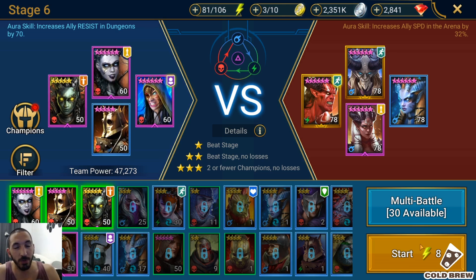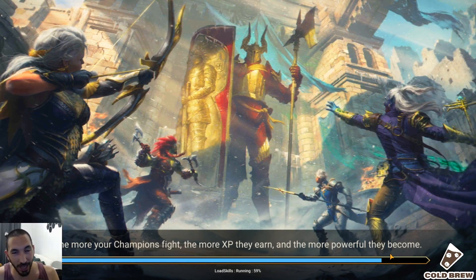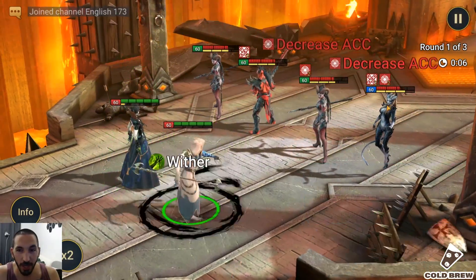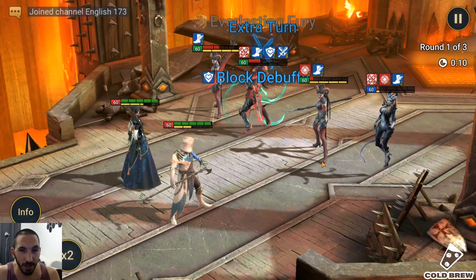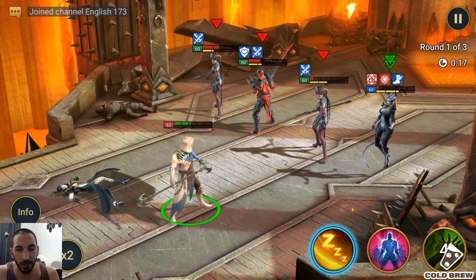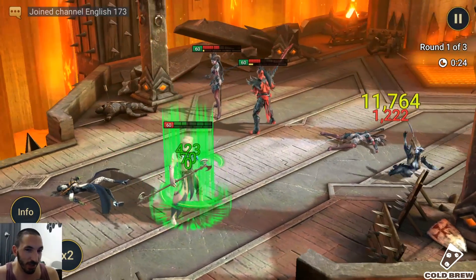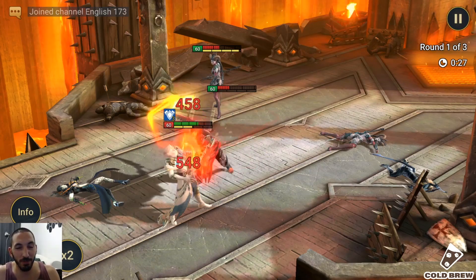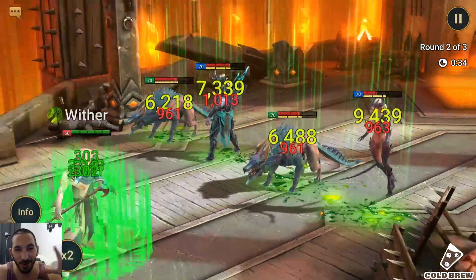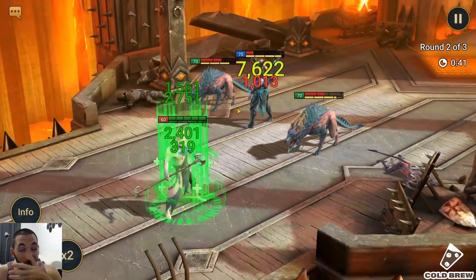Let's go to 12-6 first, then 12-7. I can only beat 12-6 with two champions — I can't do it with one; there's no Rally Keeper or anything like that. I have to go manual. We do the AOEs — everyone's still alive — but Shazar applied a bomb and Corpse Collector died. That's unlucky RNG. I have to reset, losing resources. There's no other way for me to run Brutal.